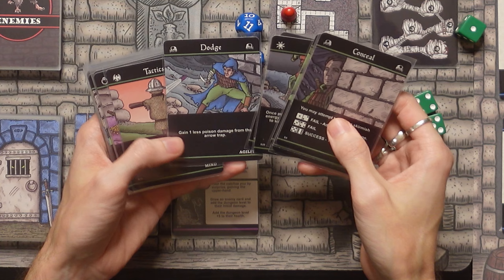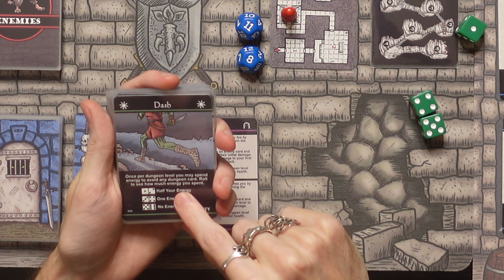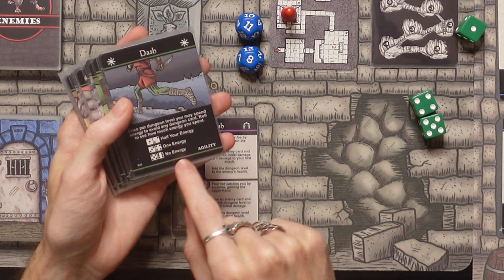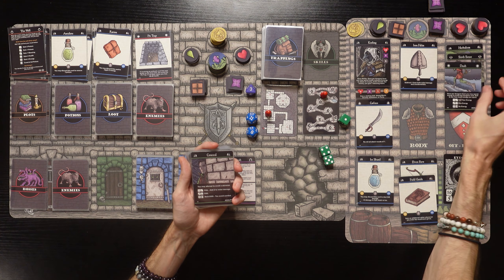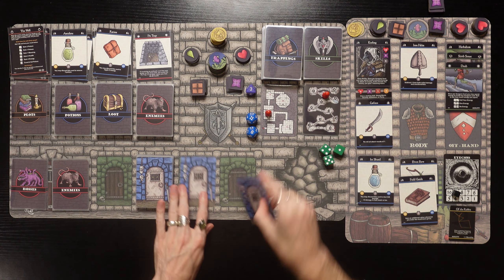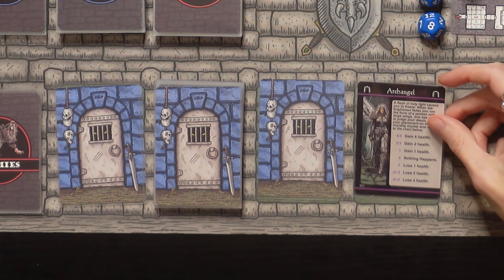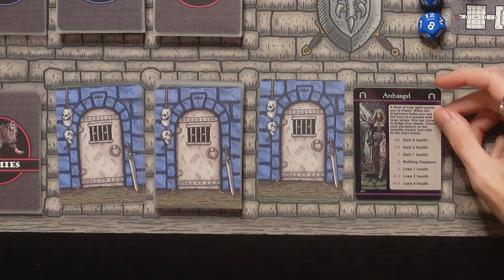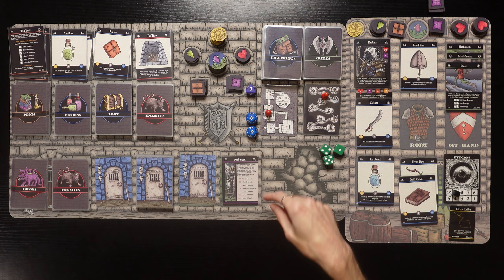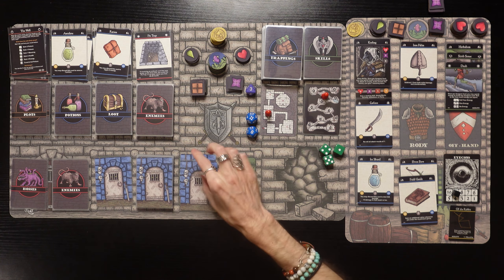Looking at agility skills - Conceal lets you avoid combat, Dash could be good. We choose Dash! 'Once per dungeon level, you may spend energy to avoid any dungeon card and roll to see how much energy you spent: 1-2 you spend half your energy, 3-4 you spend 1 energy, 5-6 you spend no energy.' This card is insane! Shout out to Grimly who starts with the Dash ability. We'll move past that ambush - going further into level 3.